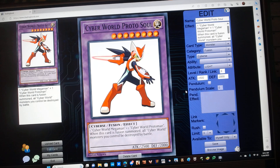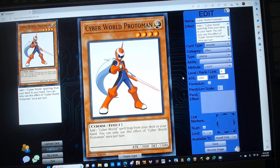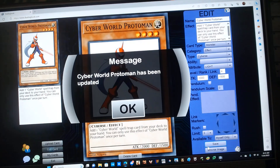Cyber World Protosoul is a level 8 Light Cyber Fusion Monster with protagonist monster stats. Requires one Cyber World Mega Man plus one Cyber World Protoman, and has the following effect: when this card is Fusion Summoned, all Cyber World monsters you control cannot be destroyed by battle. Cyber World Protoman is a level 4 Light Cyber monster with 2000 attack and 1500 defense, and has the following effect: add one Cyber World spell or trap card from your deck to your hand. You can only use this effect of Cyber World Protoman once per turn.